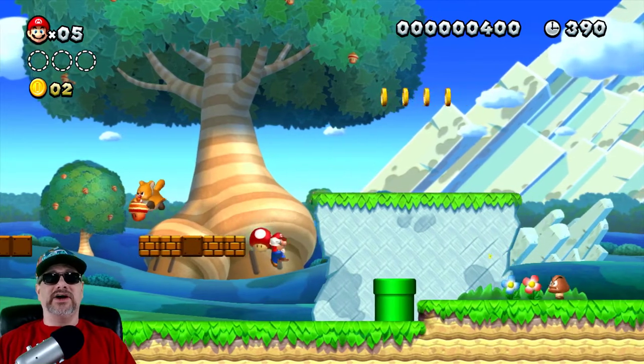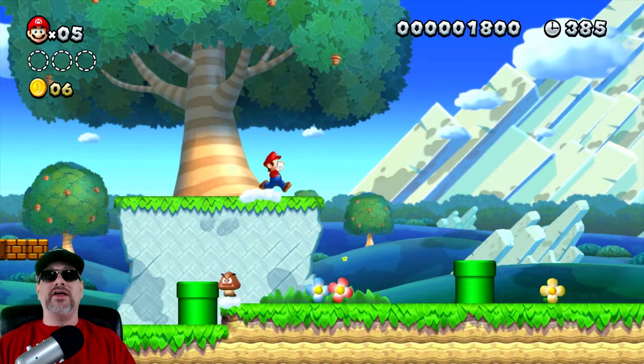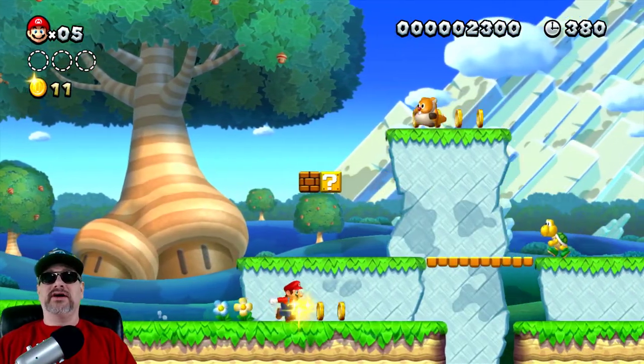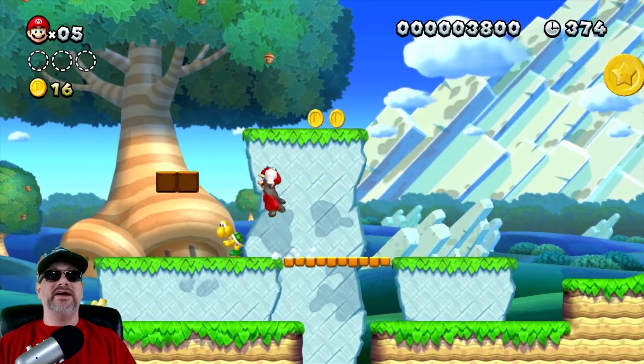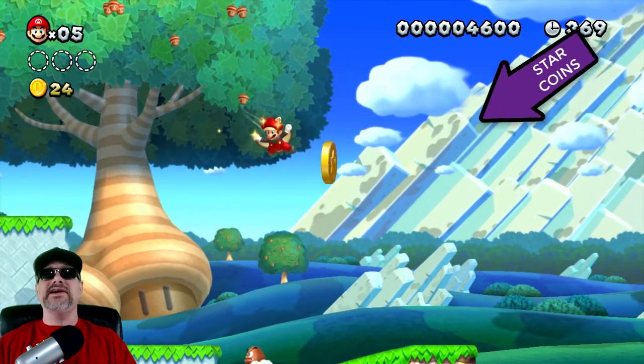One thing you always got to get is the small coins — there are small coins here too. A tip and trick: go down every single tube that you can get to. Here's the first star coin, see it there.